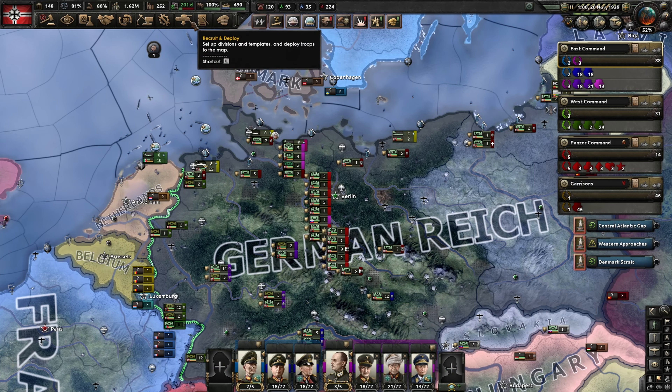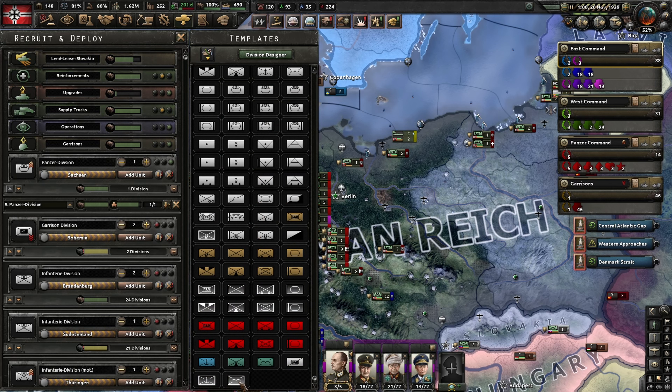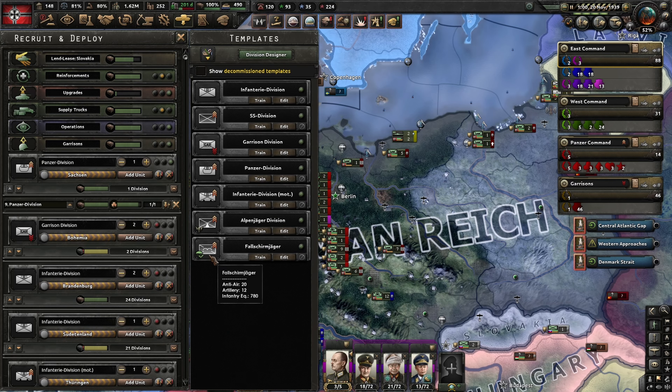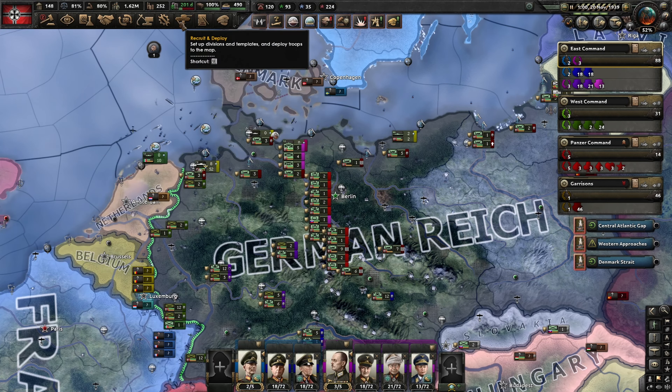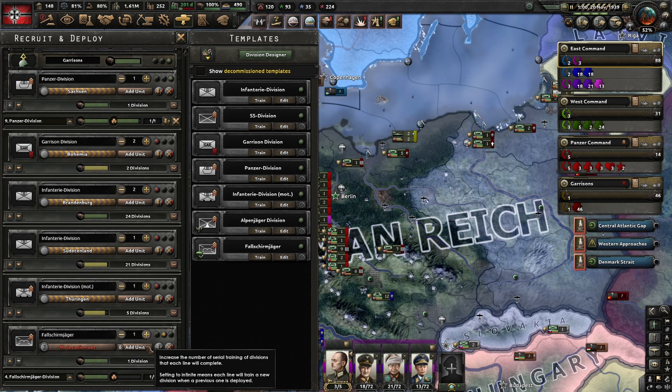Hi, I'm Exisys and this is Hearts of Iron 4 by Blood Alone where we're playing the German Reich with expert AI. Last episode we were playing the first part of the phony war, and today's going to be the second part. We're going to end up hopefully just in time for Weiserübung.